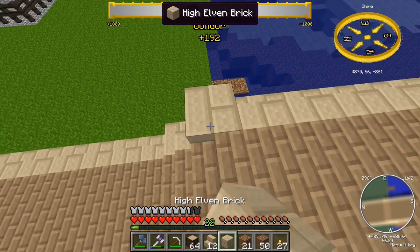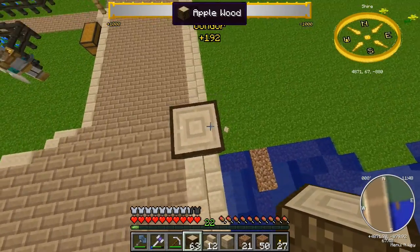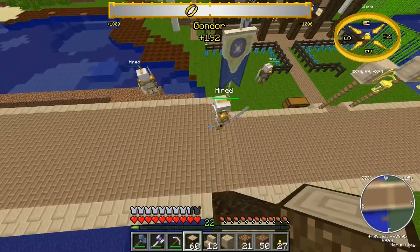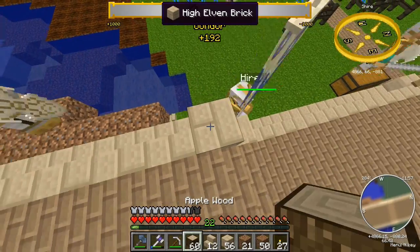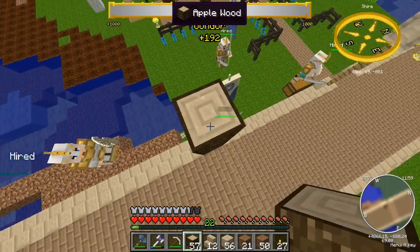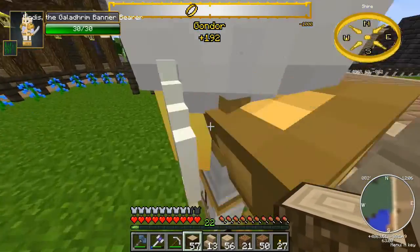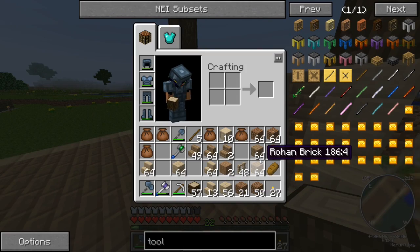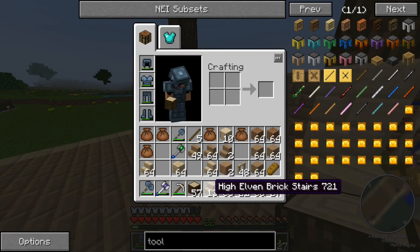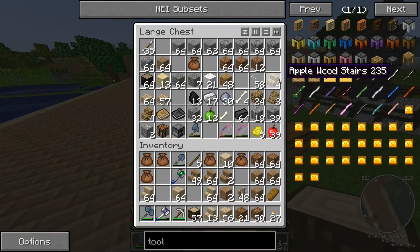I'm thinking of putting down this instead. One, two, three - don't want to make it too high - covered bridges aren't known for their height. One, two, three. I could have sworn I picked up some planks. Oh there are applewood stairs.